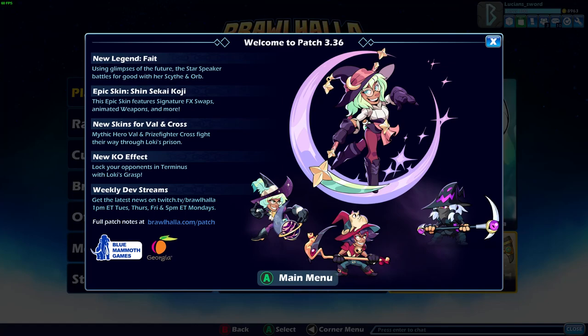So this is the patch notes for the Fate launch. New legend Fate uses glimpses of the future — the star speaker battles for good with her scythe and orb. So she's a good person.